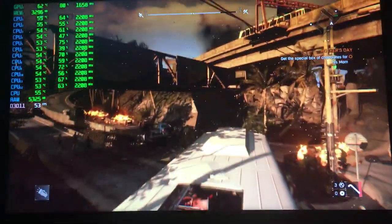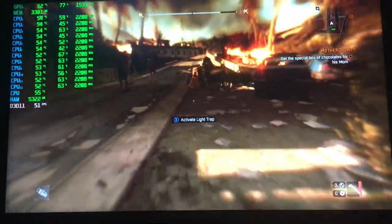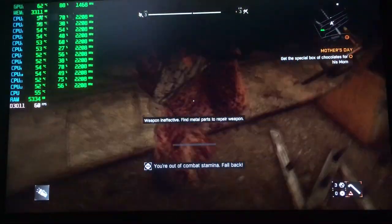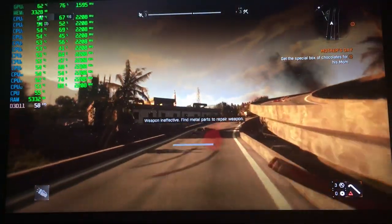As you'll see, the framerate is high still — or high enough — and it's smooth. There's not any stutters, jitters, or jumps — nothing. It's all pretty smooth. The weapon's ineffective, so I need to find a weapon. Weapon degradation — so that gives you an idea of the presets for Dying Light.